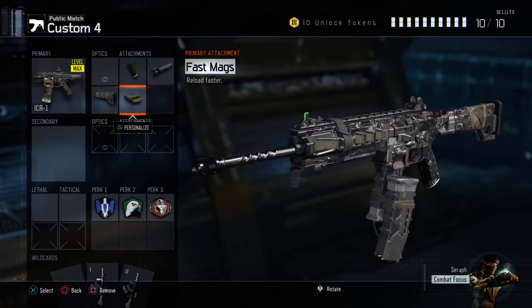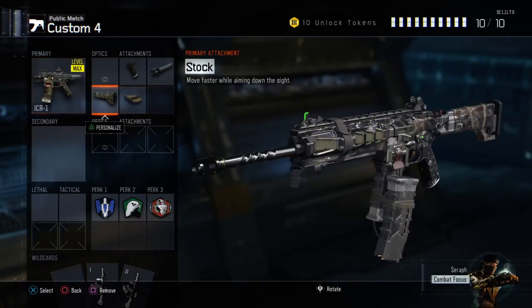Last but not least, I have Fast Mags, which lets you reload faster. Maybe you're going on a high streak and the last thing you want is to be reloading and then die. That's why I have Fast Mags — very important with this weapon.